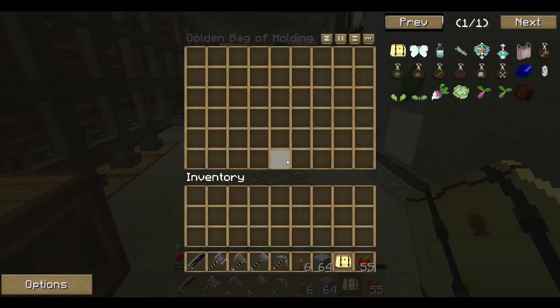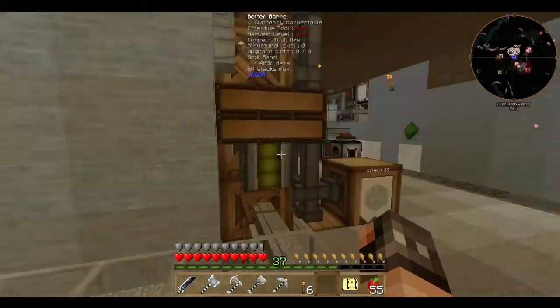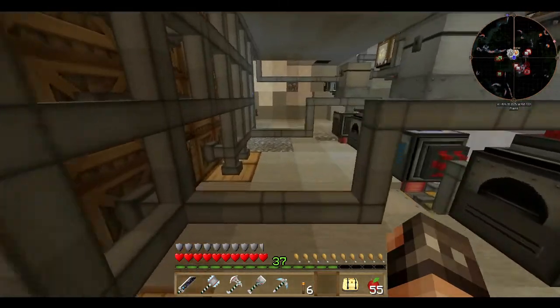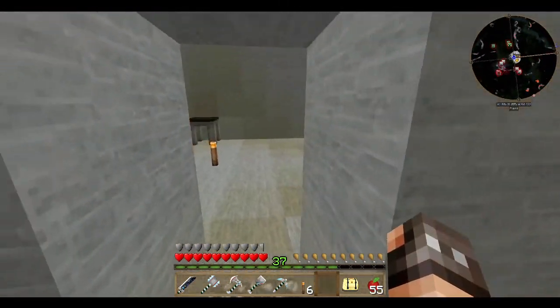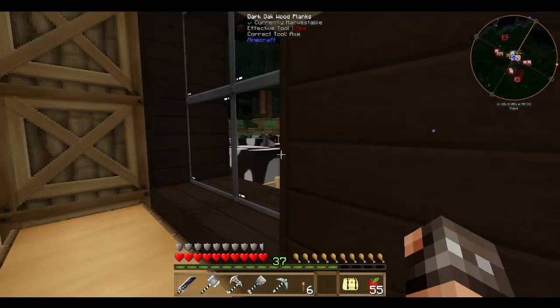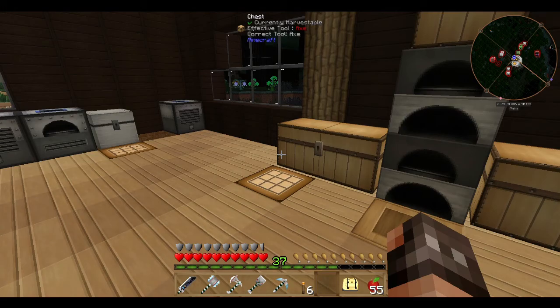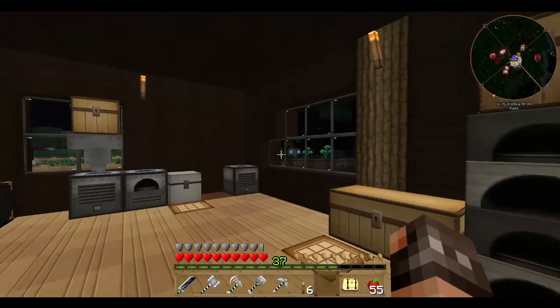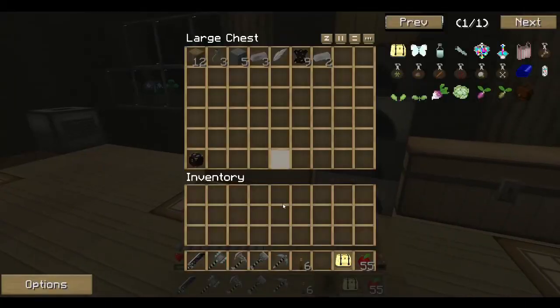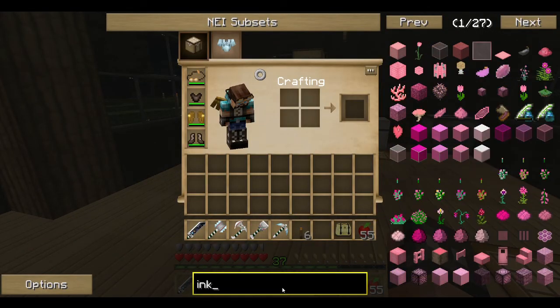Here's my bag of holding. Right, on to what I said I was going to do today, which is the Mystcraft. I've actually got everything pre-prepared upstairs in my main crafting chest here. First of all, we're going to start off with the ink mixer. This is a very easy piece of kit to make.